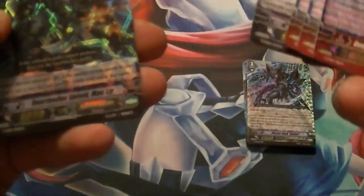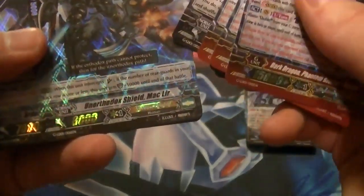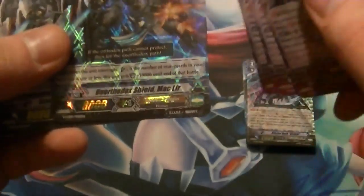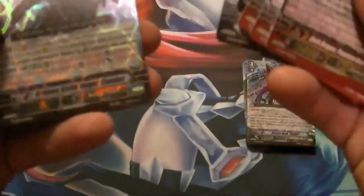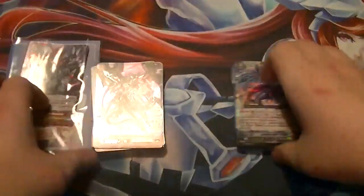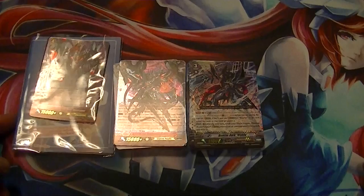I'll let y'all look at some of the artwork on the cards. Mac Lear is one of those — this is a new thing that they're doing, where instead it gets 10,000 when it's intercepting, so it's a 15k shield. There's our Grade 1 Claudus — good card. Our new starter. And that's the rest of our triggers. So yeah, that's the Dark Ren Suzuka Mori G-Legends deck.